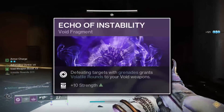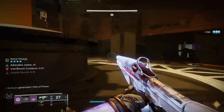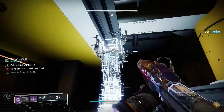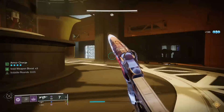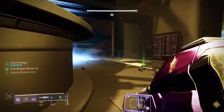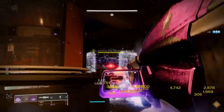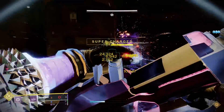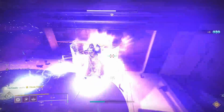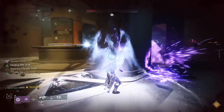For the second fragment, Echo of Instability will grant your Void weapons volatile rounds upon getting a kill with your grenade. As you'll be throwing grenades and killing enemies with them constantly, you'll be at a near 100% uptime on volatile rounds. This, in turn, will cause you to effectively summon Void breaches on cooldown via the Echo of Cessation fragment. Additionally, volatile rounds will allow Void weapons to pierce barrier shields, which is a significant buff. Furthermore, Echo of Instability will increase your Strength stat by 10 points.